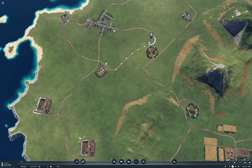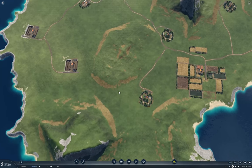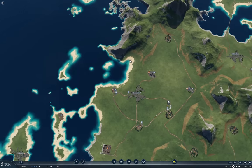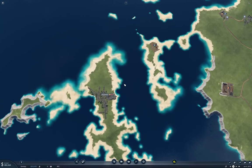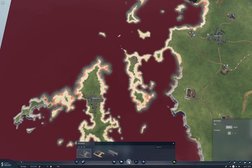Thornton here isn't actually connected to any other towns, and I didn't break the connection or we'd have a warning. So I'm thinking I could put a harbor in here. I could get a harbor in here that could link up with a train station and a bus station and bring passengers into Thornton.